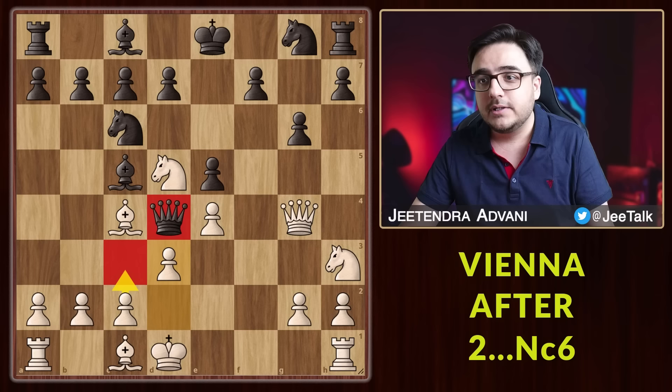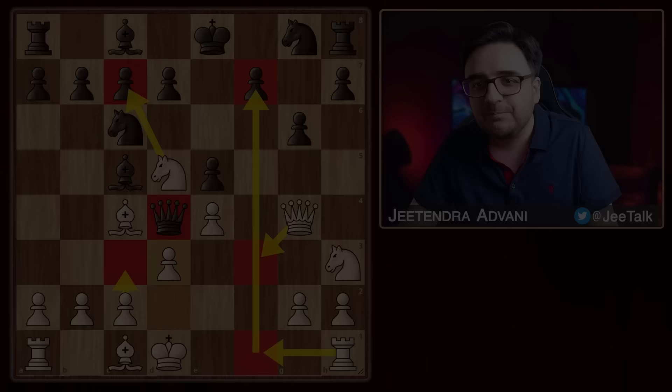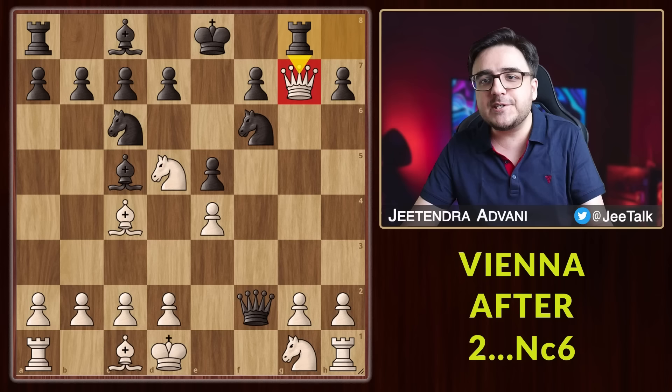The Nc7 threat still remains and at some point you can move the queen and rook here to attack the king via f7. All in all, this is a dream game to play as white. In this position, many players might also try Nf6 with the idea of attacking the queen, but then you have this beautiful check and again black is struggling to hold on.